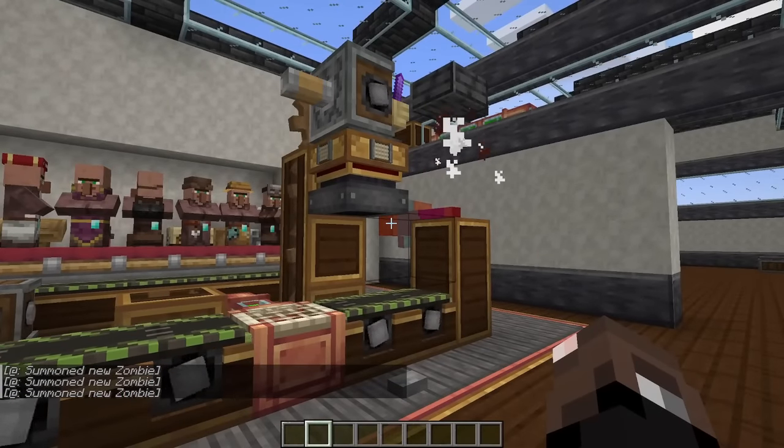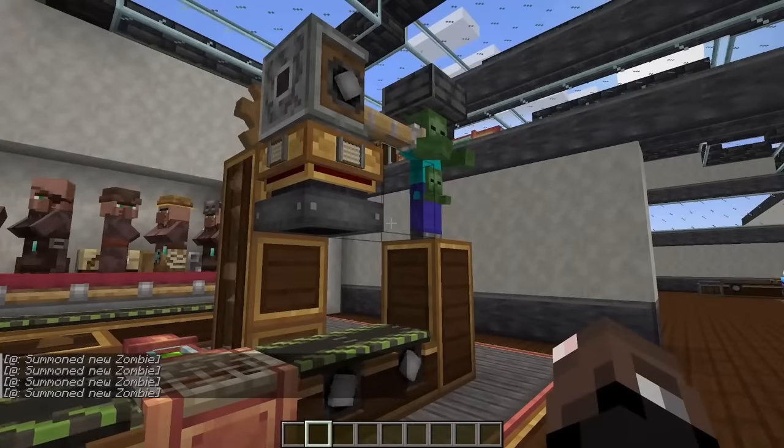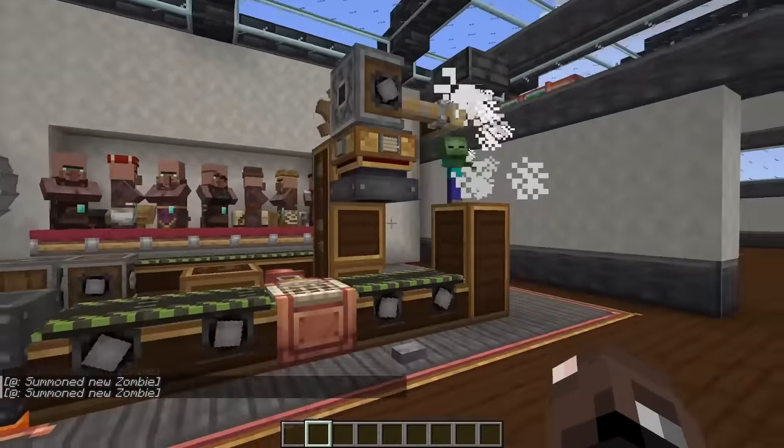As you can see, as I summon these zombies, they're killed, experience is dropped, and goes into our disenchanter, which we can then use to enchant all kinds of weapons and gear.